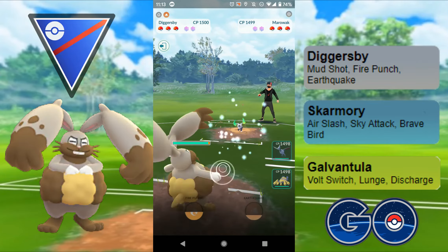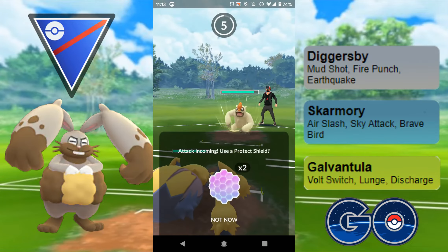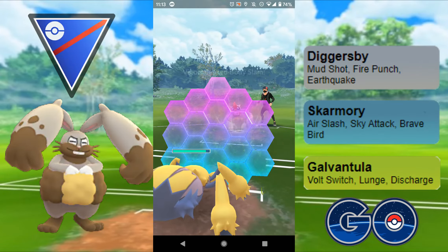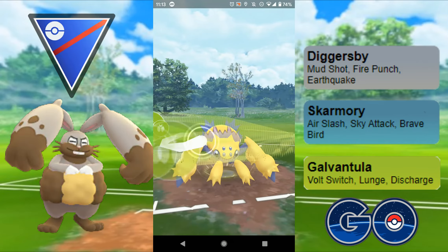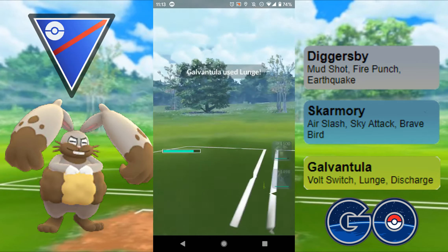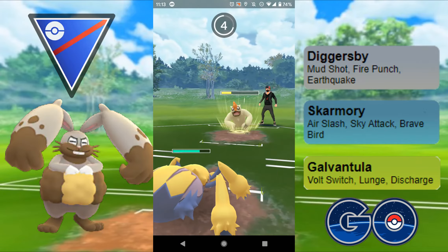Jumping into the next one with Alolan Marowak on the lead — a really, really good lead for me. They swap into Vigoroth and I'm a little bit slow on my swap. I know this is going to be a Body Slam — Vigoroth usually runs Body Slam and Bulldoze. I want to shield that up because it does more damage than Bulldoze. I'll get a Lunge off to debuff it, and they let that go through.